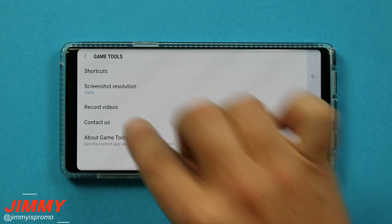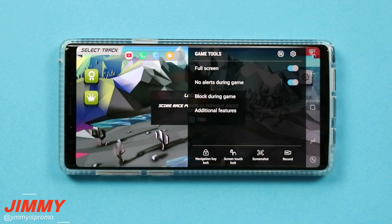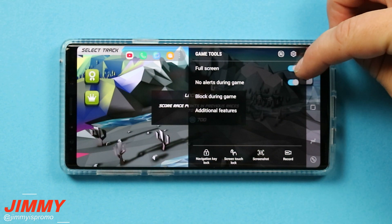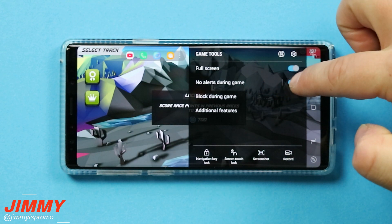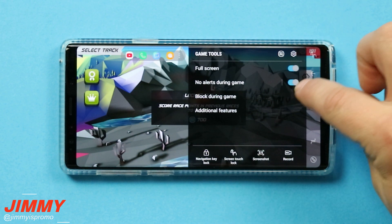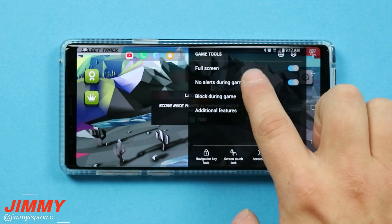The last two settings you probably won't use often, but you can contact Samsung or check the latest version of game tools. Back inside the game, clicking on game tools, the no alerts during the game option means that if somebody sends you a text message you will not get any type of pop-up — but it will still show up inside your notifications panel at the very top.